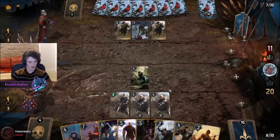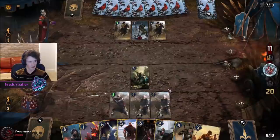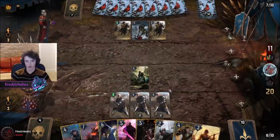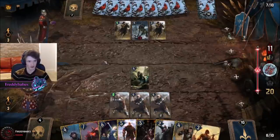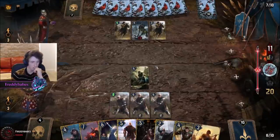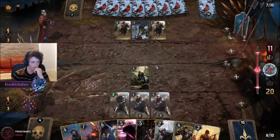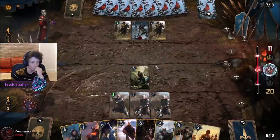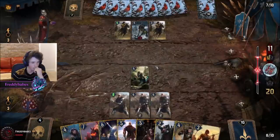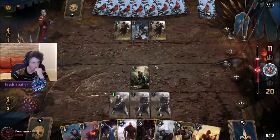If he pushes into us, we already have a bit of a lead. So he's going to have to play Pavetta and Commandos to get back into this round, in which case he's then out of a finisher. It's a bit of a weird spot for him — probably he has to pass, it's kind of the only viable play.